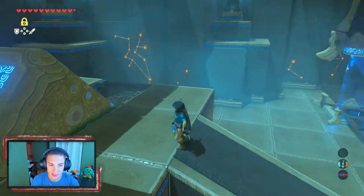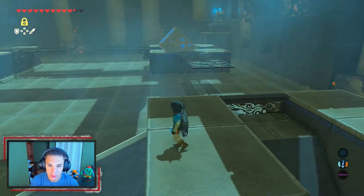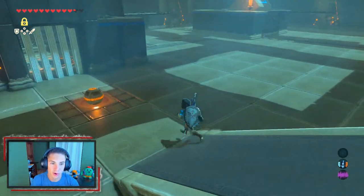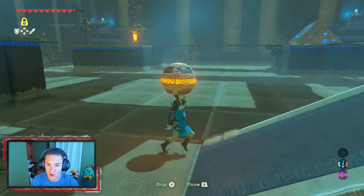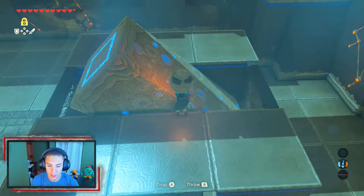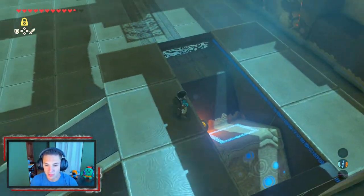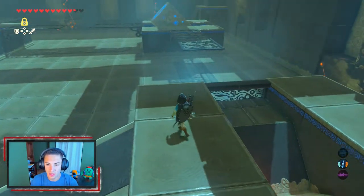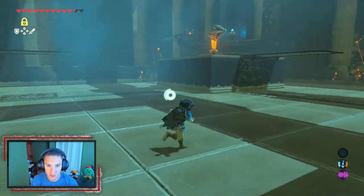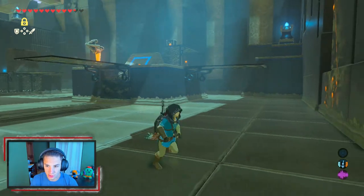Making our way into the shrine, we've got Drawing Parabolas. There are these little cannons, and we need to get a ball to the end. I'm going to put this ball into the cannon — once it shoots off, we drop it in and it launches it over there. Then we put that one right there — it shot it right over there. But what does that switch do? That's the real question.